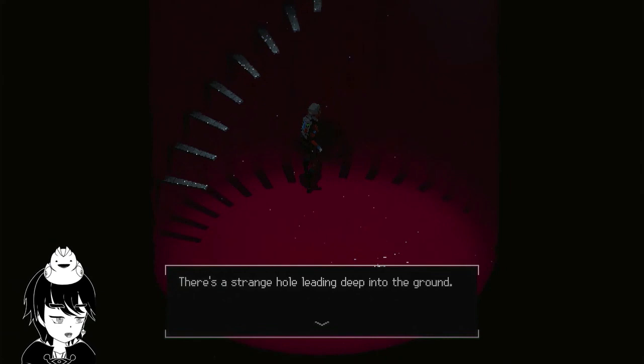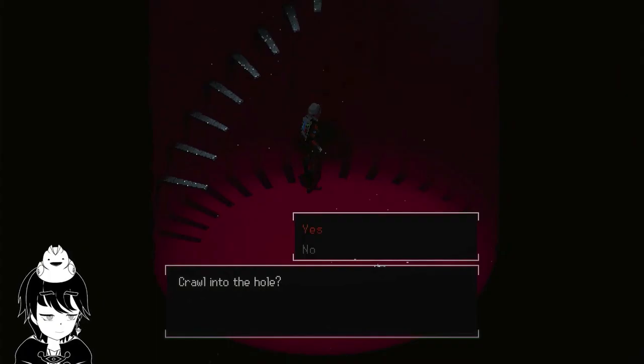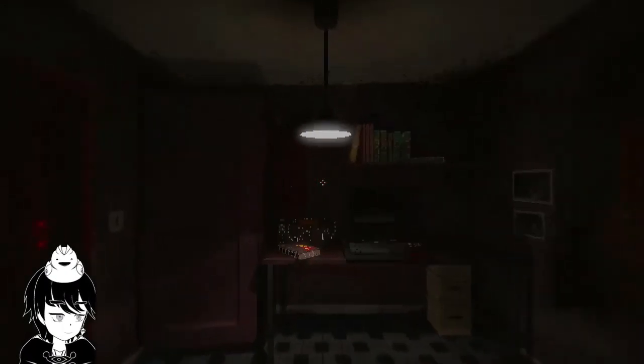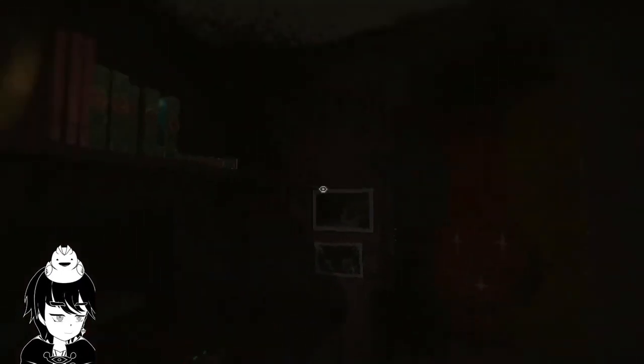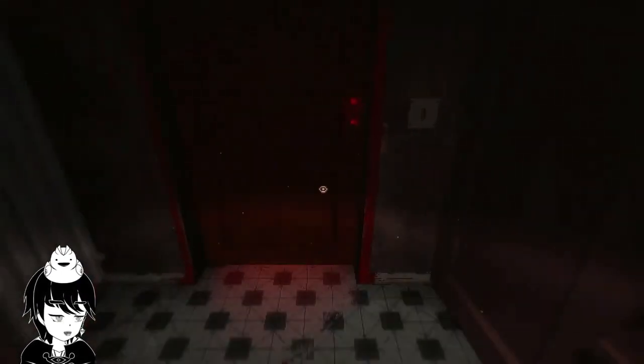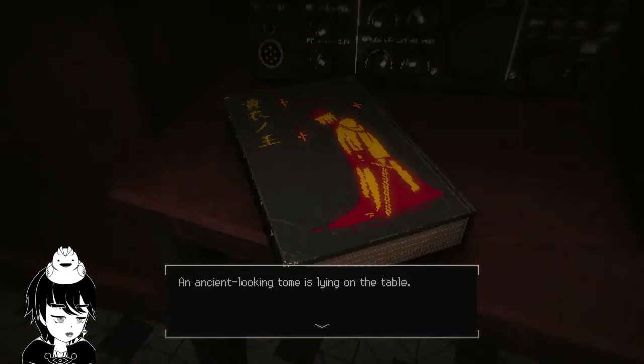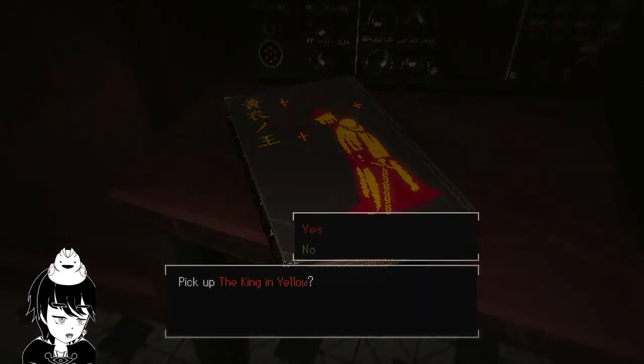There is a strange hole leading deep into the ground. There is a faint light glowing in the deep. Crawling into the hole — why not. This really looks like going inside the... what? What is this? An ancient-looking tome is lying on the table. It feels like it is calling to me. Pick up the King in Yellow.